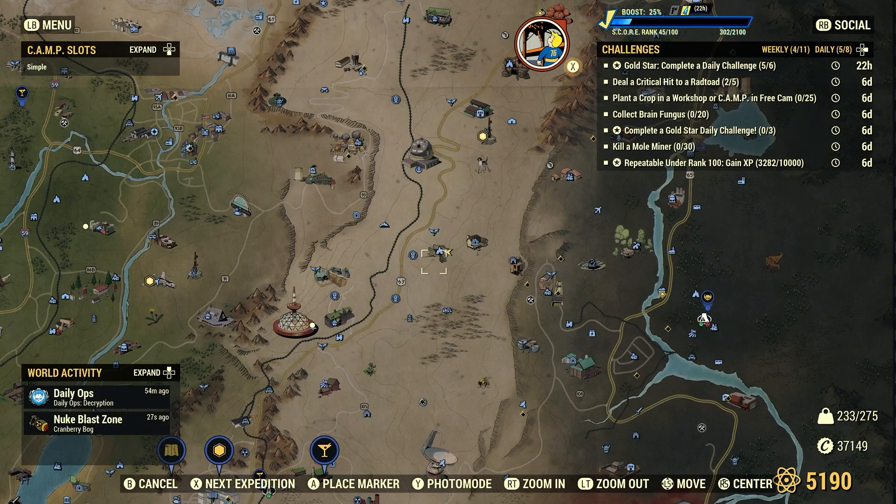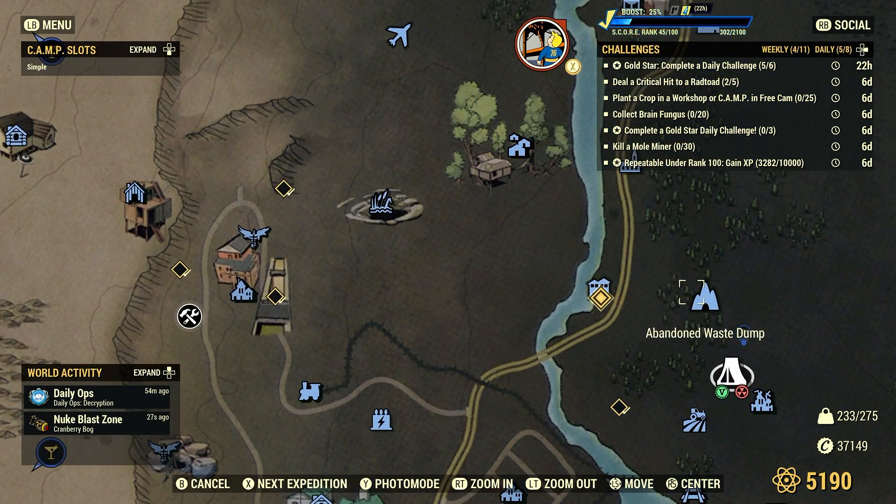I showed you a great location just the other day for Brain Fungus — it was right over here at the Abandoned Waste Dump, site of two or three Deathclaws. Now if you haven't picked up that Brain Fungus the other day, you should be good. You should be able to finish this weekly right at that Abandoned Waste Dump — there should be enough in that cavern.